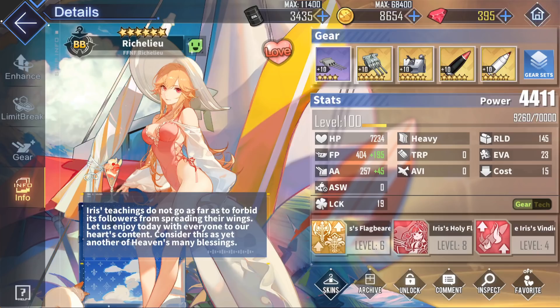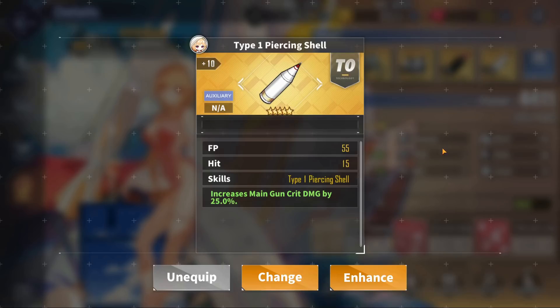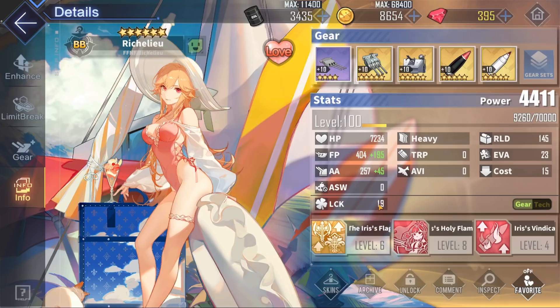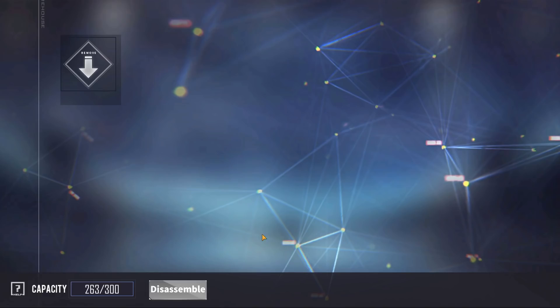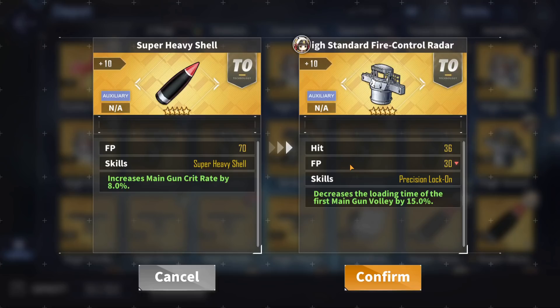Finally, for Richelieu's aux gears, she follows the normal aux gear recommendations for a battleship. The best would be the white shell and black shell combo, which can both be bought in the Core Data Shop for 800 core each. The white shell provides a nice firepower boost, some extra accuracy, and a very good 25% main gun crit damage increase. The black shell gives a flat 70 firepower and increases main gun crit rate by 8%. If you have the coveted high standard fire control radar from Fallen Wings, you could use it in place of your black shell — it gives a nice accuracy boost and decreases the loading time of the first main gun volley, which is very valuable.